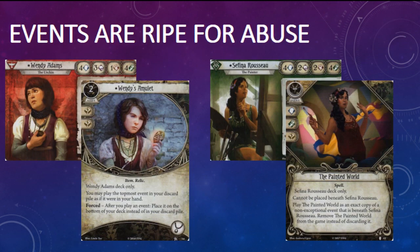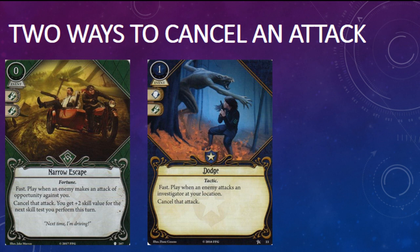Narrow Escape is an event, so Wendy Adams can replay it from the discard pile with Wendy's Amulet, and Sefina Rousseau can abuse it with the Painted World — two more interactions to keep in mind. It's tempting to compare Narrow Escape to Dodge from the core set. Both cards cancel an attack, but that's selling Narrow Escape's potential a little short. Narrow Escape is not a dodge in the traditional sense — you can't use it during the enemy phase. You can only play it when an enemy makes an attack of opportunity against you, which means you need to be engaged with an enemy and taking an action other than fight, evade, parlay, or resign. That still leaves limitless possibilities for rogues.